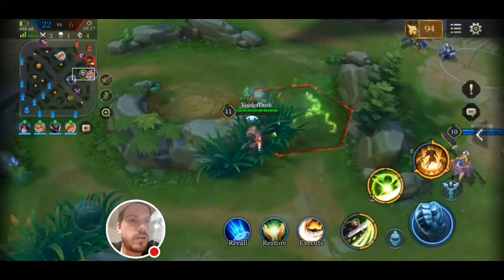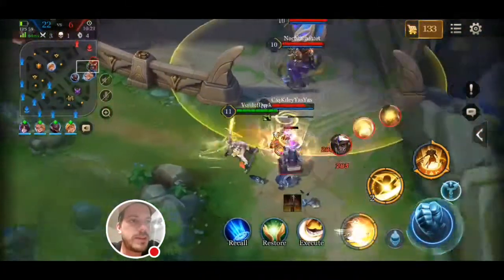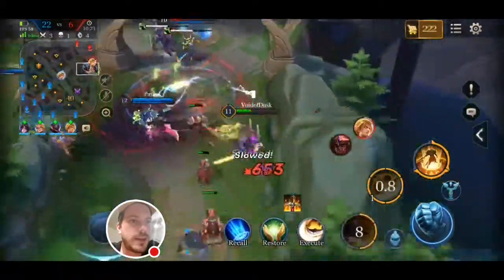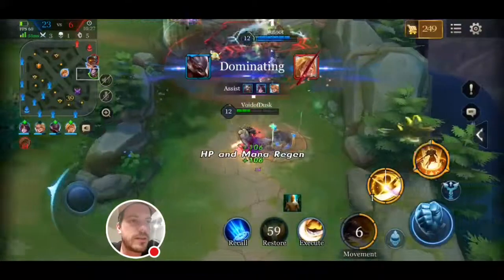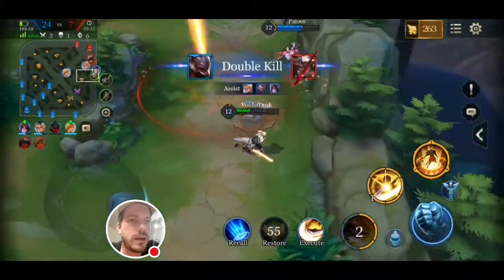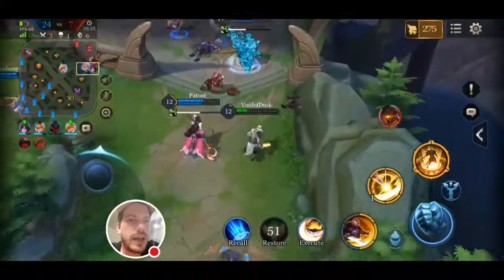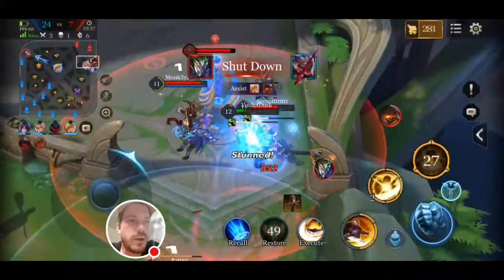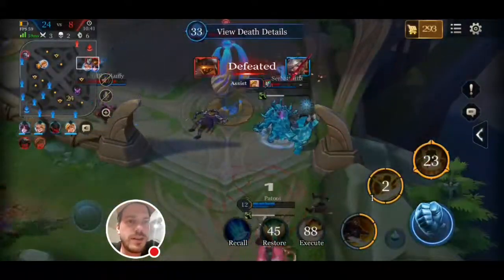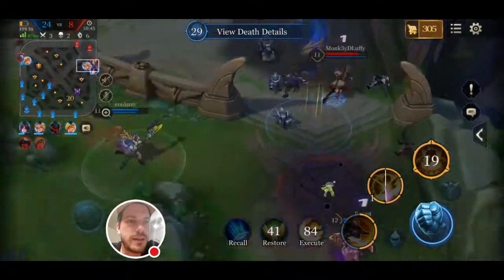They only have two towers left on the baseline of the core. I go in here and the plan was basically to sacrifice myself so that my team can wipe them, but as you see it turns out even better — we are able to kill them with minimal losses. I don't know exactly why I did that, but I think I had a plan.